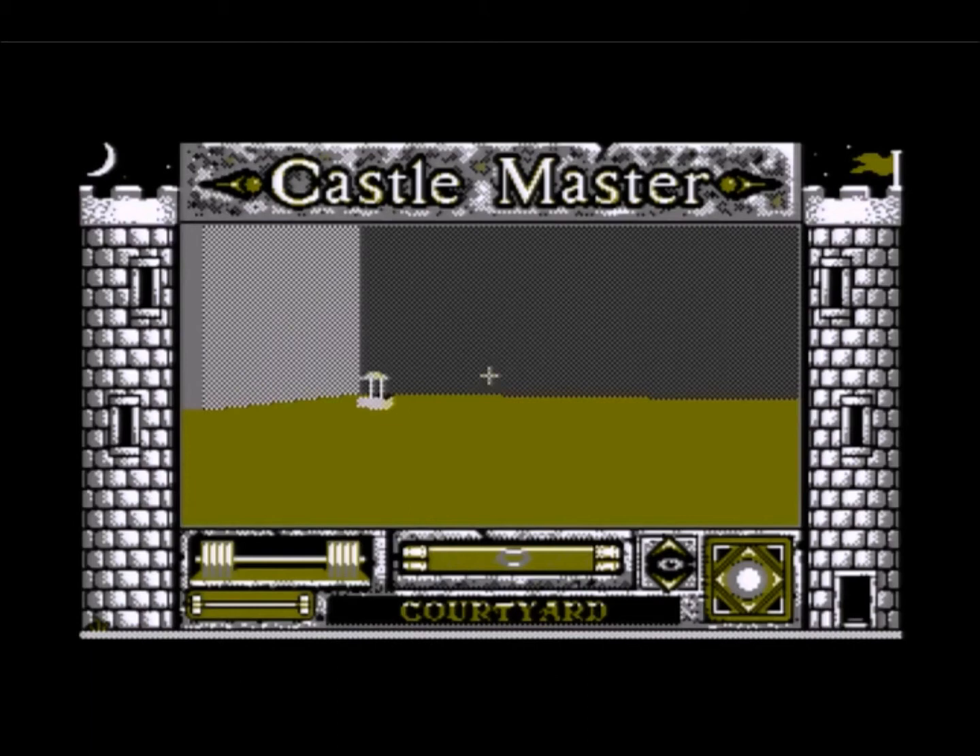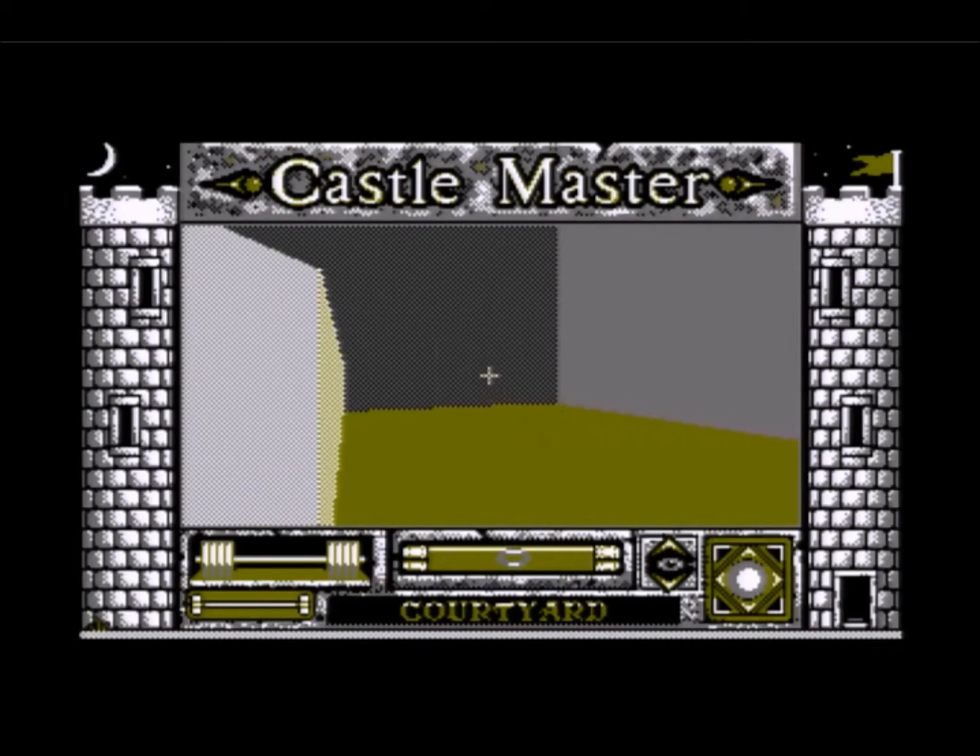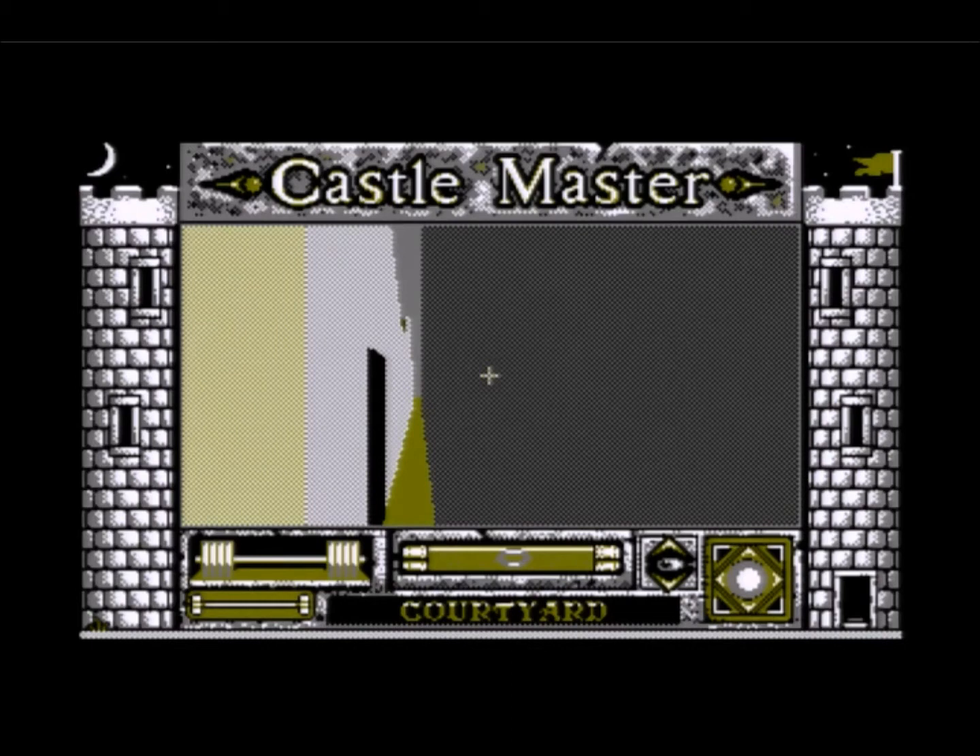The courtyard looks very much like a courtyard. It even has a little wishing well over there, and some stables. I happen to know that the entrance to the stables is round the back — not really a secret, you can do that anyway.